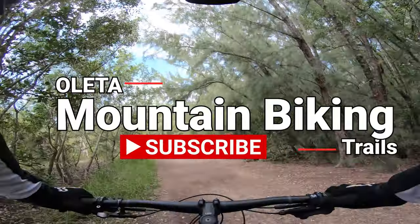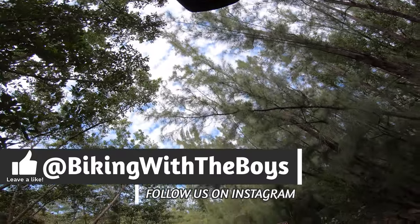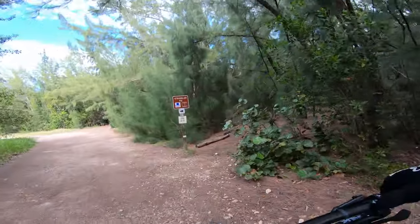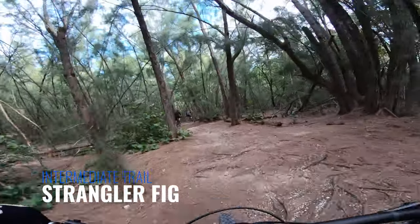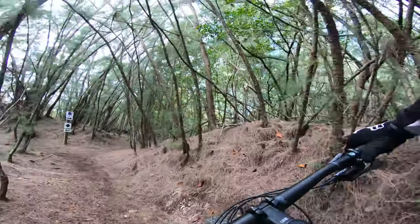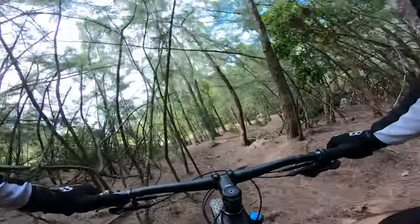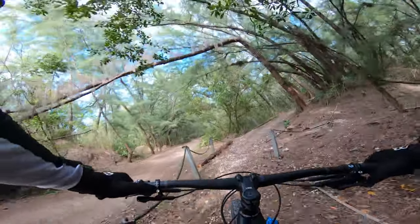Today we're gonna show you guys Olita — try to hit up all the trails, kind of do the same thing I did with the VK trails, put it on a playlist for you so you guys can see how they are. First one up: Strangler Fig, right when you get in. This is a pretty long one — it's all about roots here, roots and a whole lot more roots. You go blue or black — we usually go black, the advanced line. Little bit of a climb here.